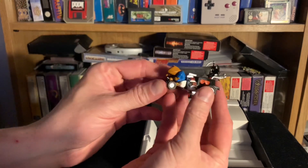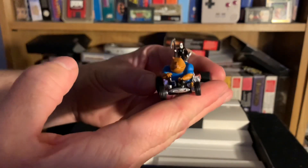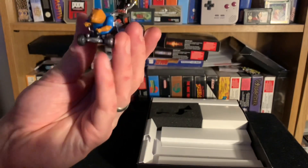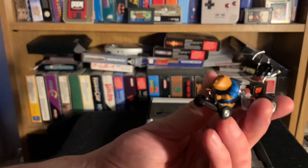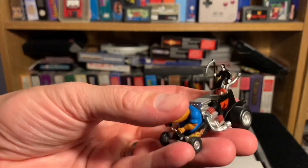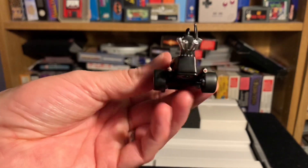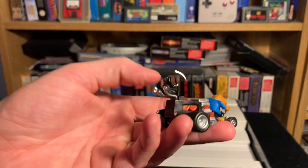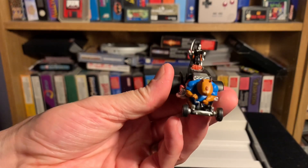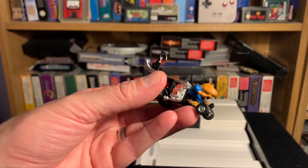Check that out folks — the bone shaker, or bone wagon I should say. Iconic Glottis driving, and main character Manny sitting up top. It's not the biggest model but it is very detailed, and it is die-cast metal with the car body being like a vinyl. Awesome.